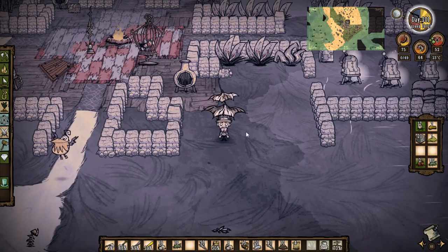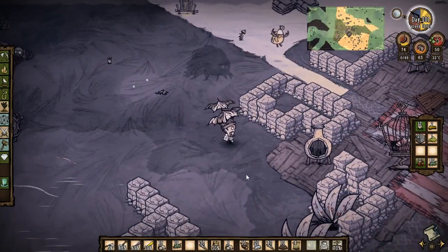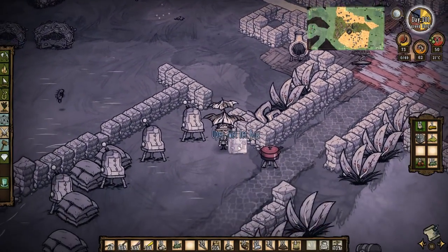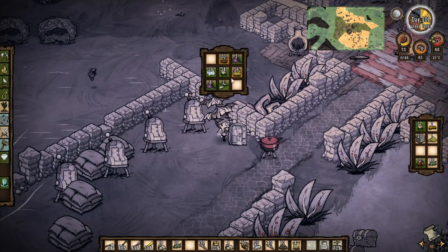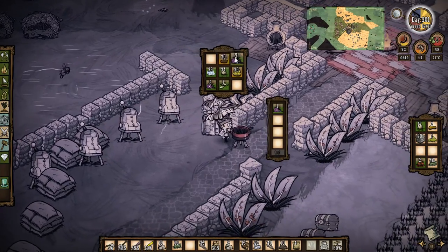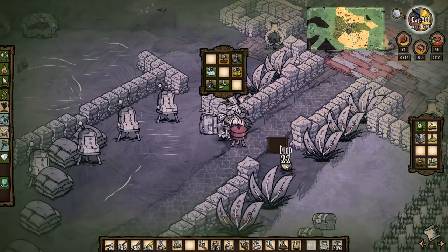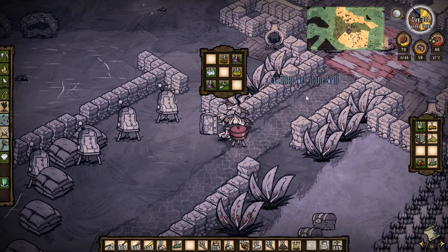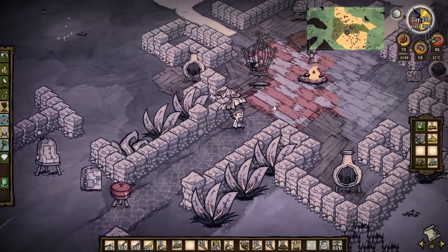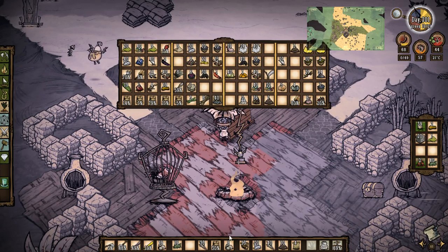I'm still poisoned. God. Minor nightmare at the moment, minor nightmare. Let's get some bacon and eggs cooking before I actually die. I'm going to cook — going to a single stack now. So I'm starting to get some bacon and eggs going, that's basically a good thing. I am so annoyed that I got bloomin' poisoned.